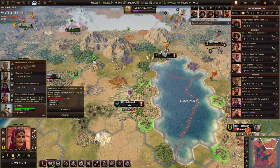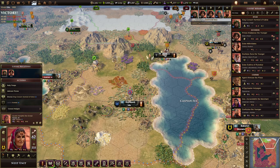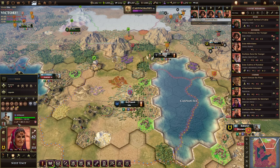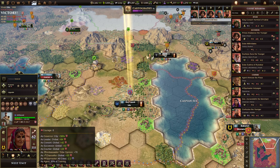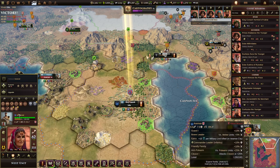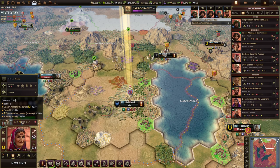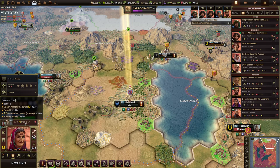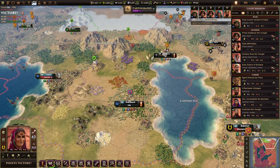It's worth noting that generals impact unit strength. Courage translates into attack — since my leader has six courage, she's going to increase my attack. She also increases defense based on her charisma, and movement speed. Leader generals get one additional movement, and wisdom translates into critical hit chance. That's not directly related to training, but it's a good thing to know about generals.